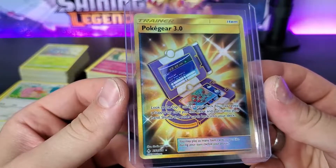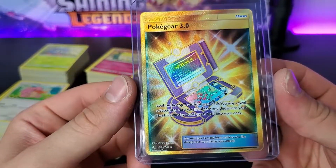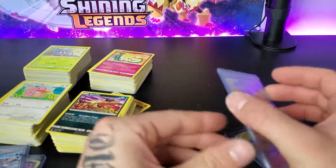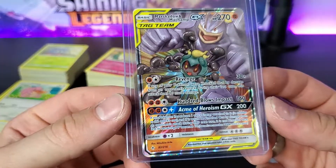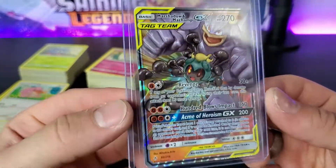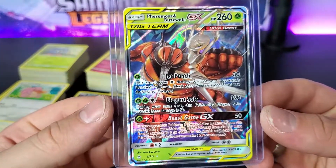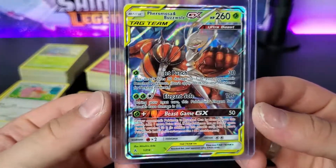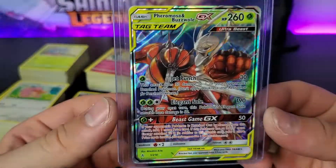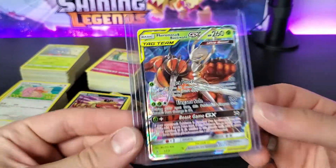The gold trainer card, which is cool — I'm gonna have to look in the set how many more there are of these, I know there's quite a bit. And then we got the Marshadow and Machamp GX — this one's not the full art. Pretty cool. And then we got the Tapu Fini and Buzzwole. That one's really nice actually. All of them are really nice — all GX cards are usually pretty nice.